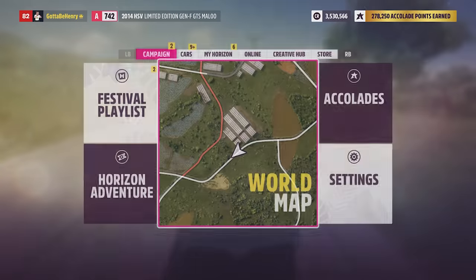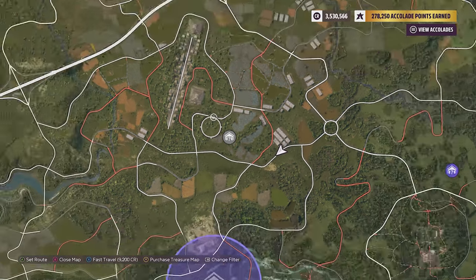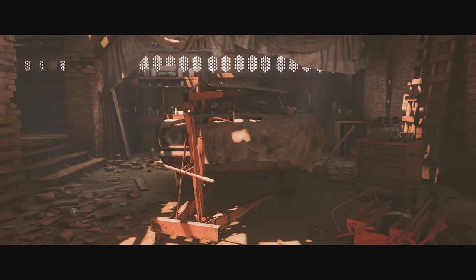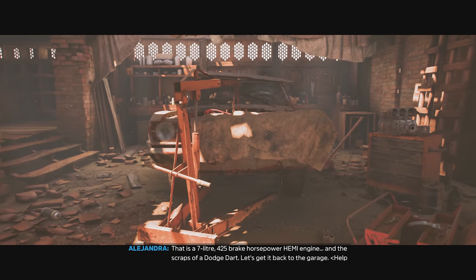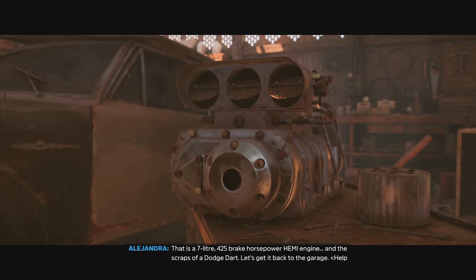Heading out a little bit more west, and we're going to double down on the Dodges with the barn finds because we're looking for the Dart Hemi Superstock. This one looks kind of weird — it literally looks like two front ends of a car welded together, but once it's upgraded, it's probably decent at drifts or even drags.